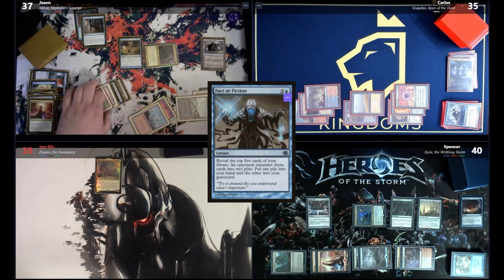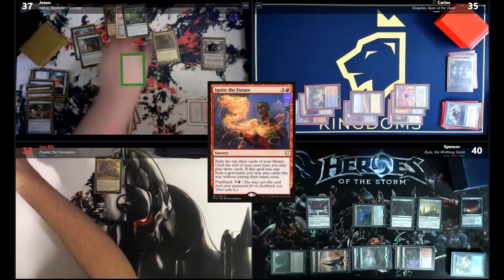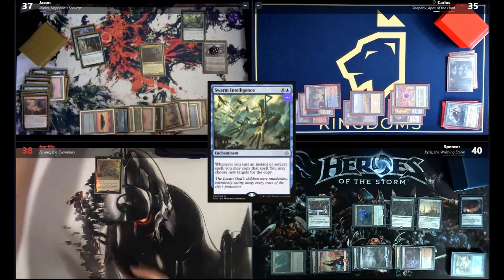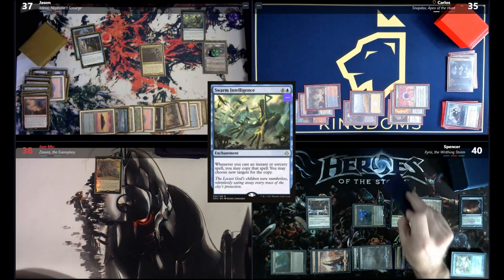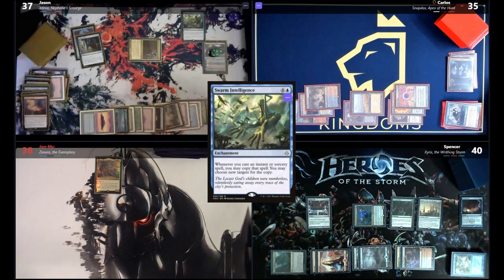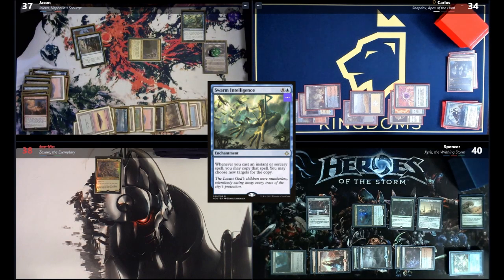Jason casts Walk the Aeons targeting himself for another extra turn. On his next extra turn, he exiles the top three cards with Ignite the Future and casts Swarm Intelligence — whenever he casts an instant or sorcery, he may copy it. He plusses Jace, fate-seals Spencer, attacks Carlos for 1, and casts Rampant Growth twice with the copy, getting a Swamp and an Island, then passes.